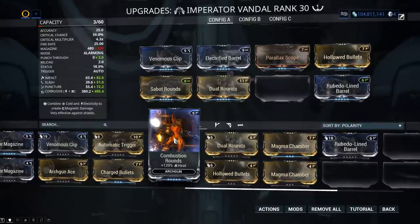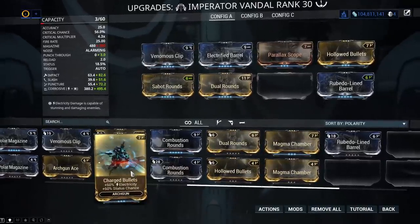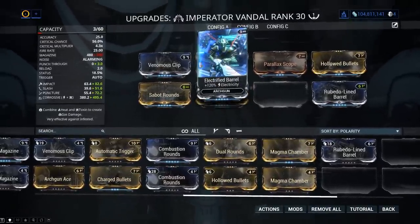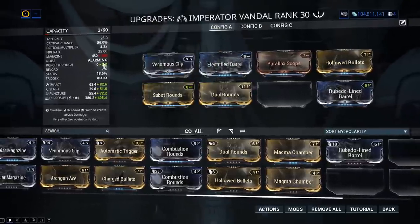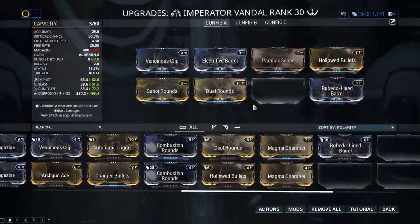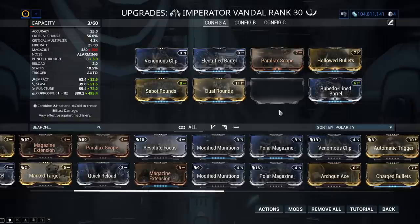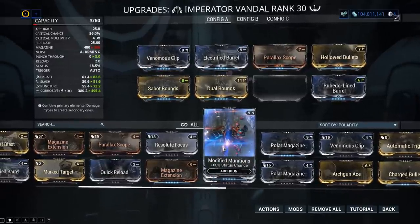The elemental mods that add 120% elemental damage instead of the normal 90% — these things are meant to be harder hitting weapons — are 9 point mods. The dual stat mods that add an element and status chance are 7 points. I've kind of built this more towards crit and there is an empty slot; I do still have work to do on my Hawkwing guns. Status chance is 9.